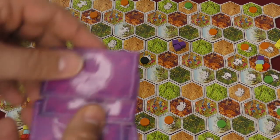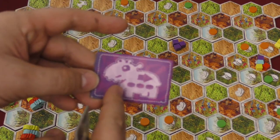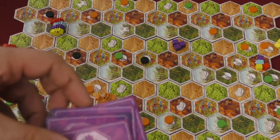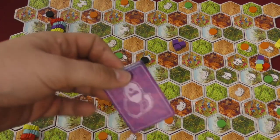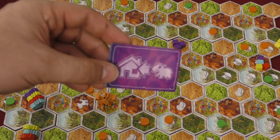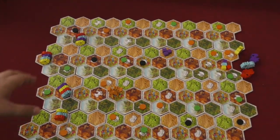Each player also comes with four special tiles, used once per game. One tile makes the rightmost section of food in your stomach immediately come out — a laxative, I guess. Another is the opposite: a constipator that stops food from moving one round. One lets you move one space in any direction, and one lets you teleport home once. The first wombat to get all four of their babies home wins.